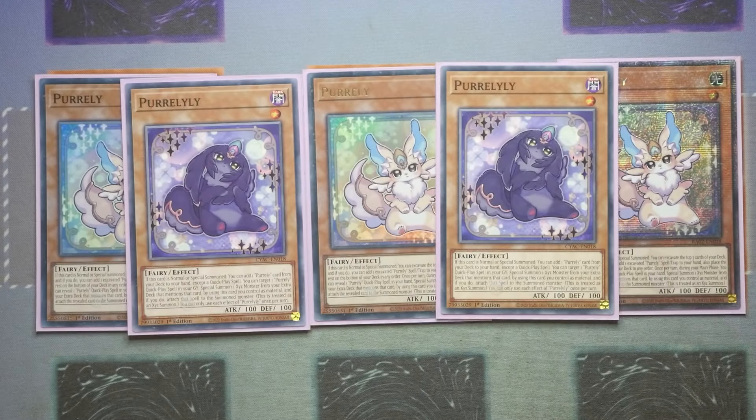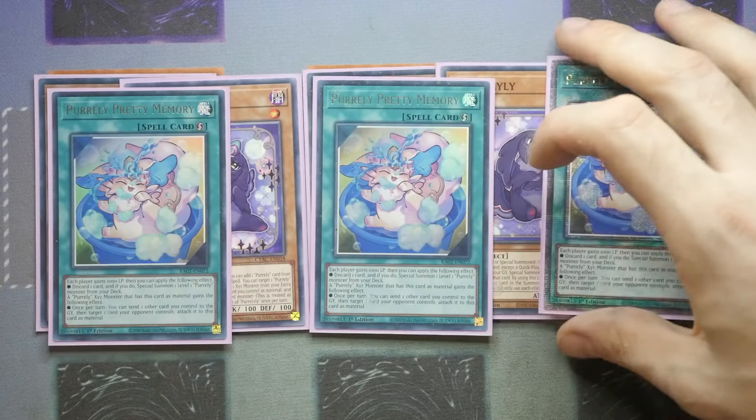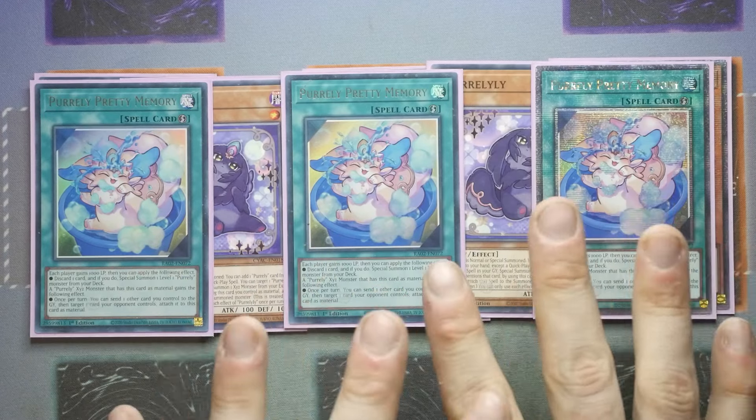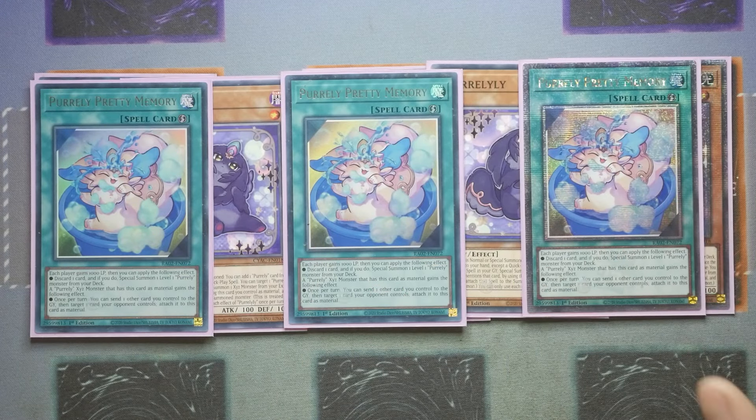So that's it for your monsters, moving on to your spells. We now have the newly reprinted Purly Pretty Memory. Each player gains 1000 life points, and then you get to apply the following effect: you discard a card and if you do, special summon one level one Purly monster from your deck. All of the quick plays have that same effect. A Purly XYZ monster that has this card as material gains the following effect: you get to send one other card you control to the graveyard to target one of your opponent's cards and attach it as material — which is absolutely insane because you're basically just stealing one of your opponent's monsters.